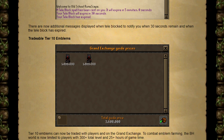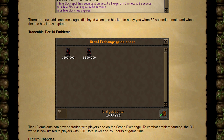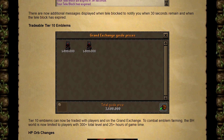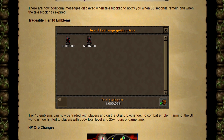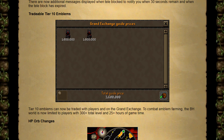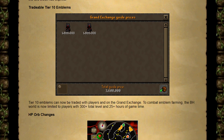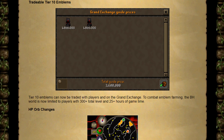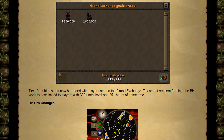I went and checked — they're currently worth around 2.3 mil and are now tradable on the Grand Exchange. A really interesting change here to combat emblem farming: the bounty hunter world is now limited to players with 300+ total level and 25 hours of game time. I think this is an amazing change. A lot of those bounty hunter bots were extremely low level and you need quite a number of accounts to set up a farm, so putting a total level requirement on it is a good idea. You could even stretch it higher, but 300 is a great start.